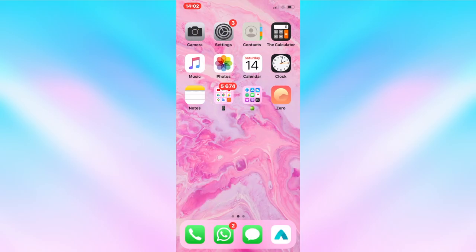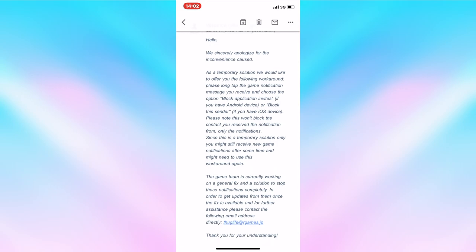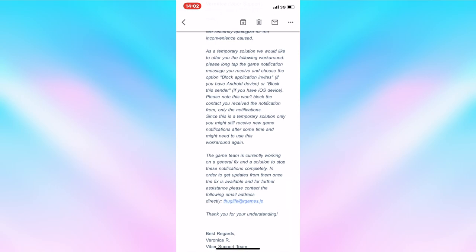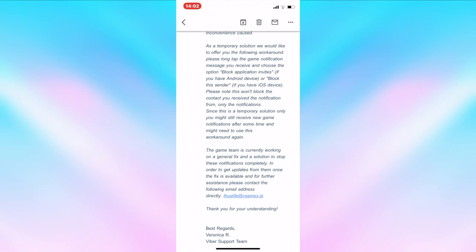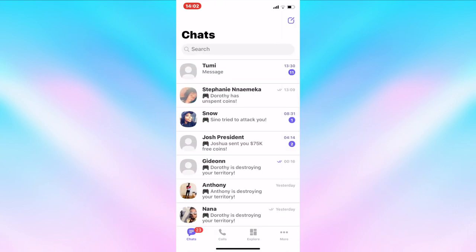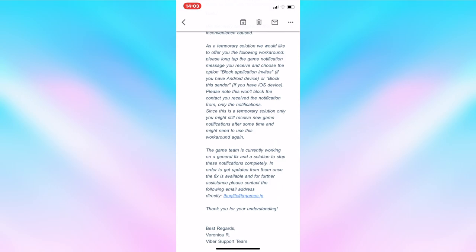They replied to me just now. It says: 'Hello, we sincerely apologize for the inconvenience. As a temporary solution, we would like to offer you the following workaround: please long tap the game notification message you receive and choose the option Block Application Invites.' If you have an Android device, basically all you need to do is go to whatever invite it is, long tap, and it will say block game somewhere there. But as you can see, on iPhone you don't get that option.